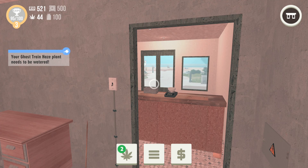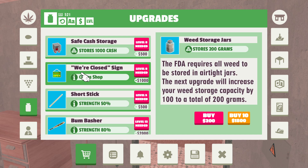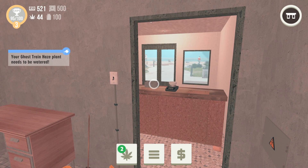The next thing is the weed storage jars. You can see 44 marijuana currently in stock and 100 is your jar capacity. You can always upgrade your jars — the weed storage jars. The more of these you have, the more weed you can harvest and hold in your inventory. So always upgrade this as much as you can.